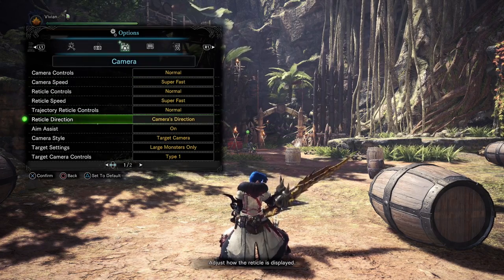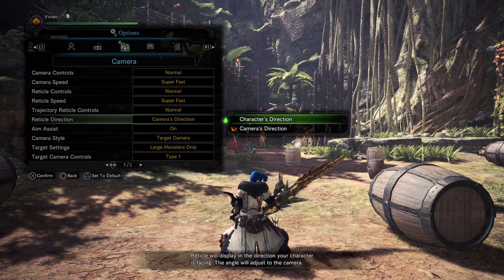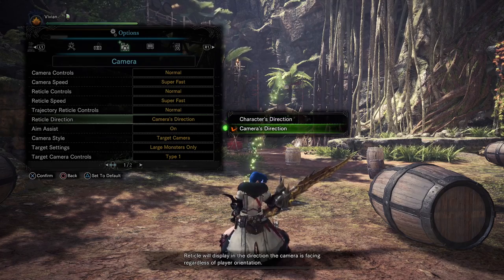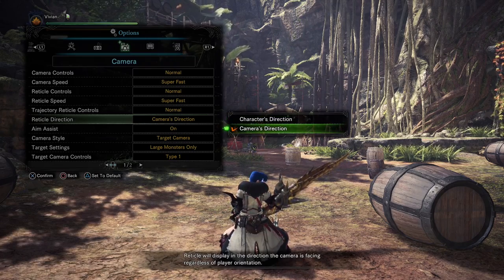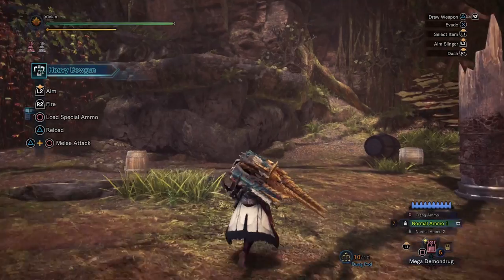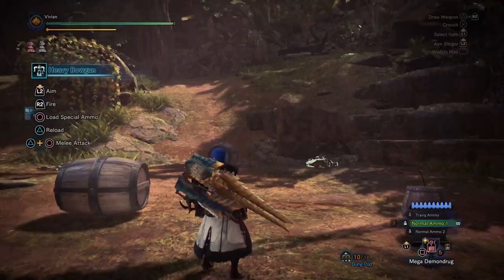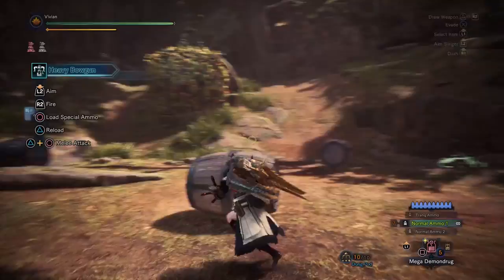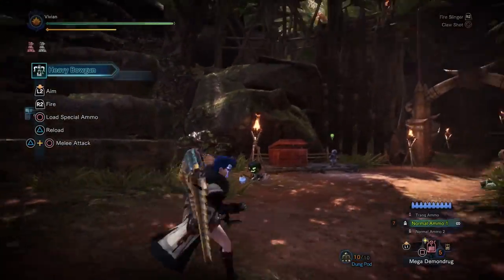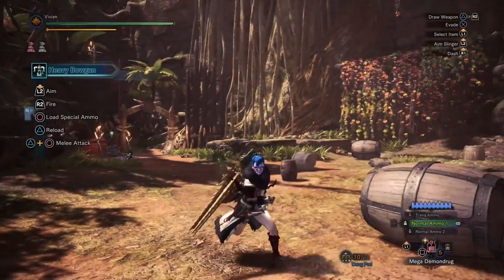Next is reticle direction — set this to camera's direction. When you press L2 to aim your slinger, bowgun, or bow, this determines which direction the reticle faces. Camera's direction means it aims where your camera is pointed, which makes the most sense. If set to character's direction, you snap to wherever your character is facing — meaning you'd have to stop strafing and turn to face a monster before aiming, which is not recommended.